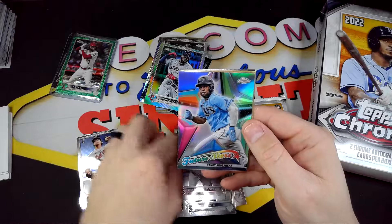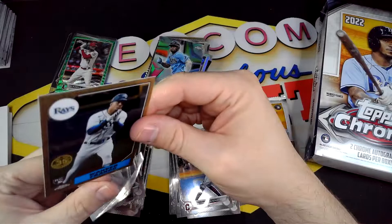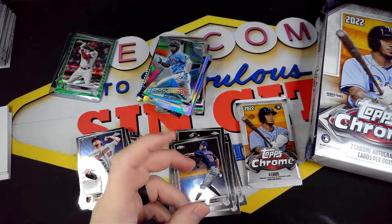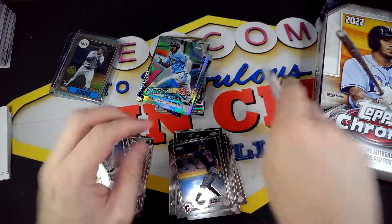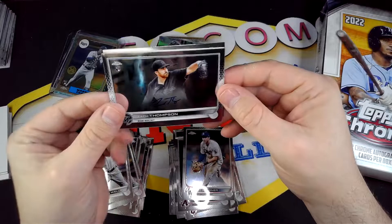Alright, we got Donaldson, Randy future stars. There we go — there's a nice one! A nice Wander Franco 87 Chrome, and Tristan McKenzie. Definitely a nice Wander pull — I enjoy that one for sure. Still a very very high Wander Bronco card. See if he can have a good postseason and really come back into stride.